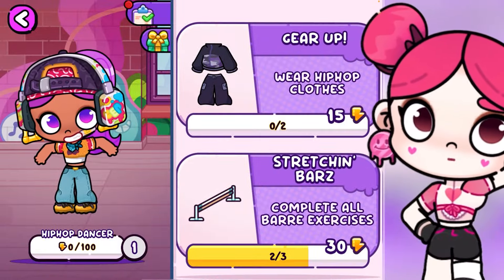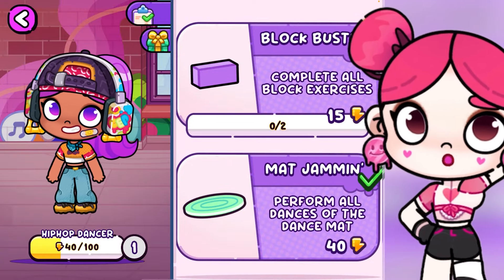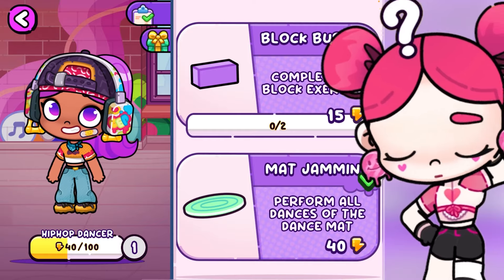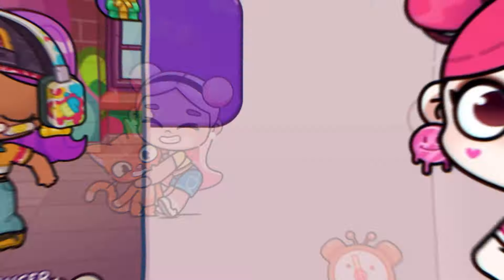Let's click claim. Looks like I missed something over at the leg bar, but I can claim this one. I have 40 energy now — enough to unlock this outfit. Let's go back and finish what I missed. Let's try these bars again — there it is, we got the last one. Now we have 70 energy. We're so close to unlocking the gift.